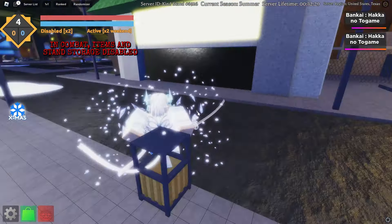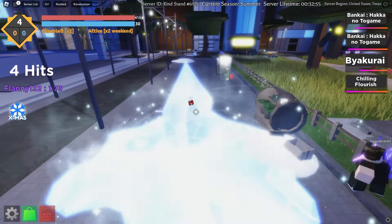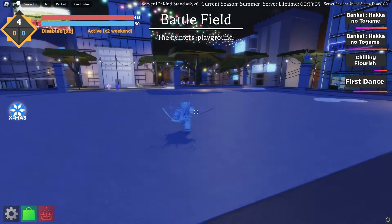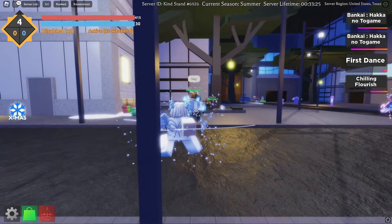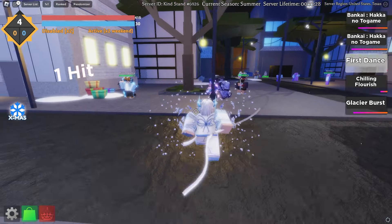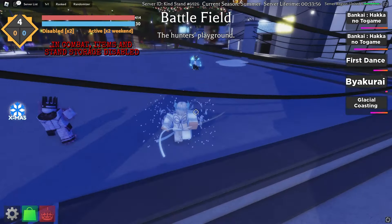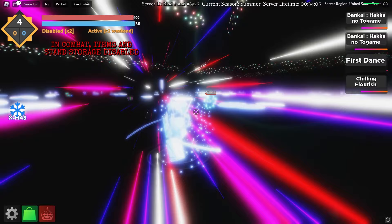I want to fight this guy — let's freeze him. The Q move freezes, we know that for sure. That So Dance move is so hard to land. First Dance is so hard to land. The flash step is pretty clean. The ping in Roblox right now is disgusting. We got time frozen — not good. Let me push them away. I want to use First Dance — it finally landed on someone! The combo on this is actually disgusting.